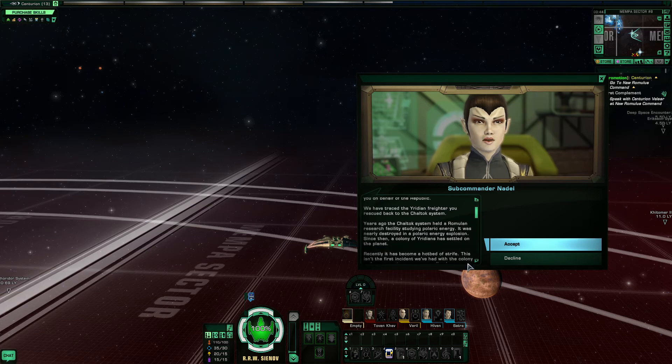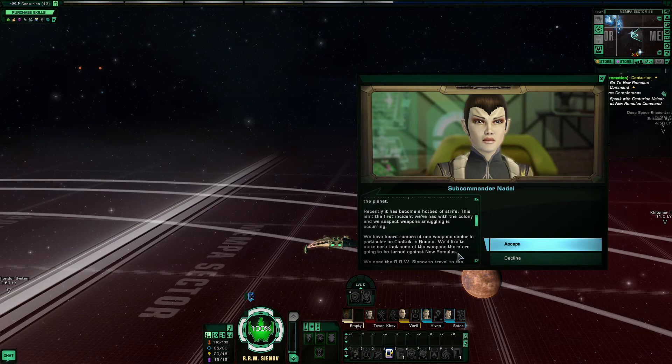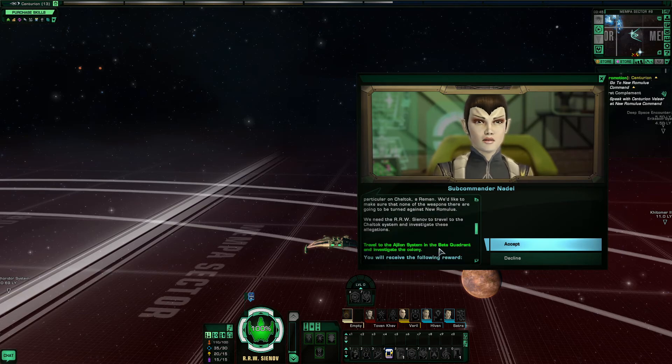Since then, a colony of Uridians has settled on the planet. Recently, it has become a hotbed of strife. This isn't the first incident we've had with the colony, and we suspect weapons smuggling is occurring. We have heard rumors of one weapons dealer in particular on Chaltox — a Reman. We'd like to make sure that none of the weapons there are going to be turned against New Romulus. We need you to travel to the Chaltox system and investigate these allegations.